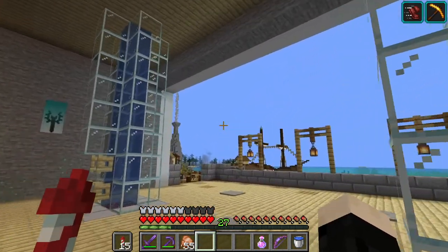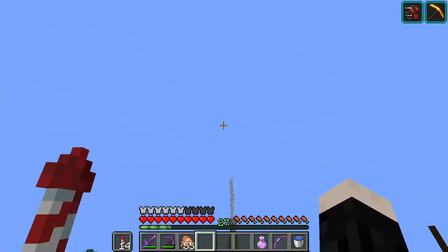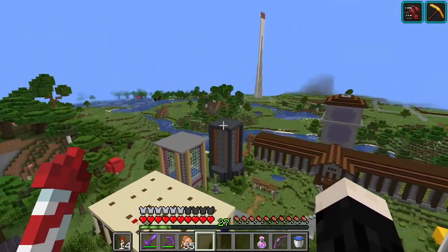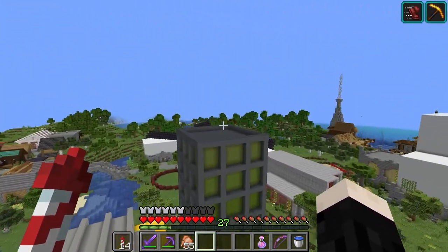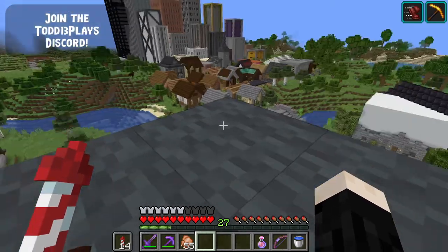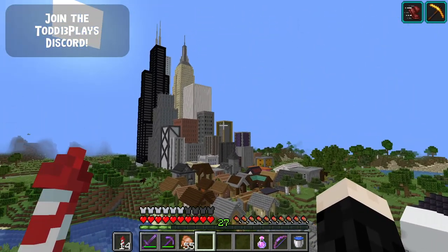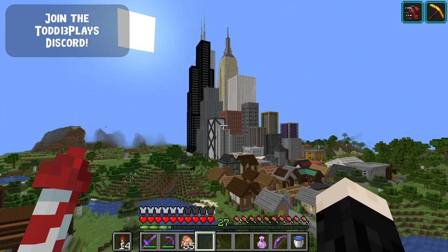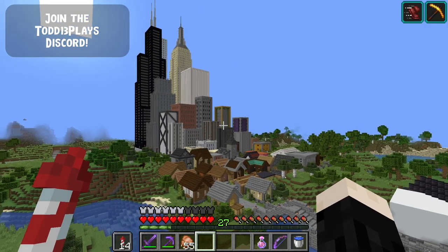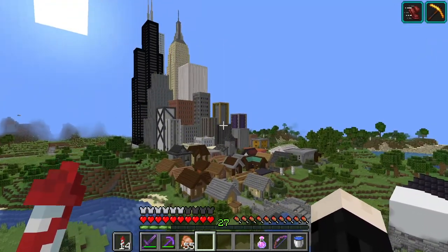The next thing I want to do is show you some work I've been doing on the city. We're going to fly over to our creeper farm. You may remember I started sketching out the next buildings I wanted to build - well, I've gone ahead and filled them in and they're starting to look really cool. Some of them are a little more modern with some new colors. Let's hop over there and I'll show you what's going on.